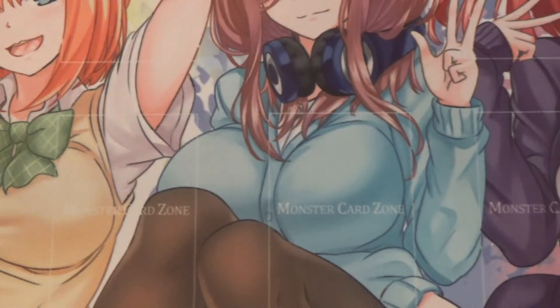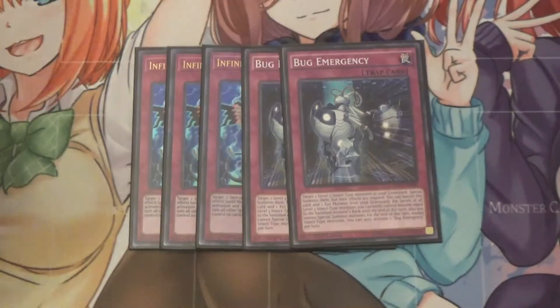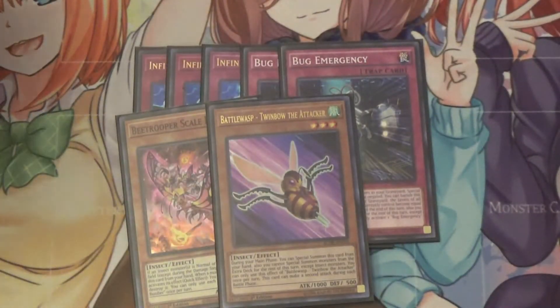Moving on to the traps, I run three Infinite Impermanence — now just another hand trap — as well as two Bug Emergency. This card is too good not to run. Essentially, you can target two level 3 insect monsters in your graveyard and special summon them, but their effects are negated. So let's say you got Scaled Bomber and Twimbo in the grave, special summon the two of them — boom, instant rank 3.